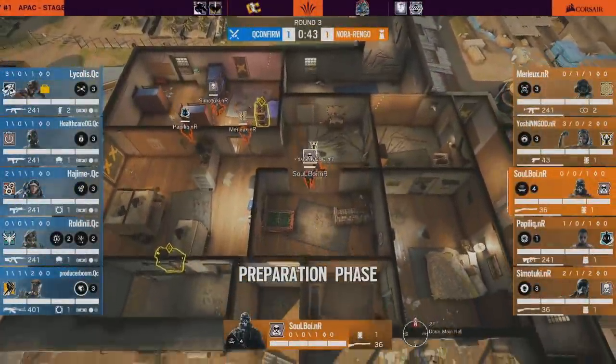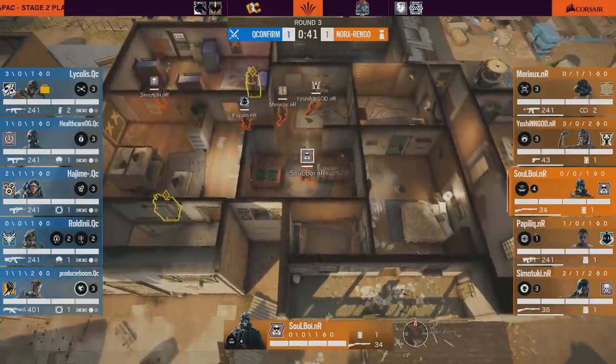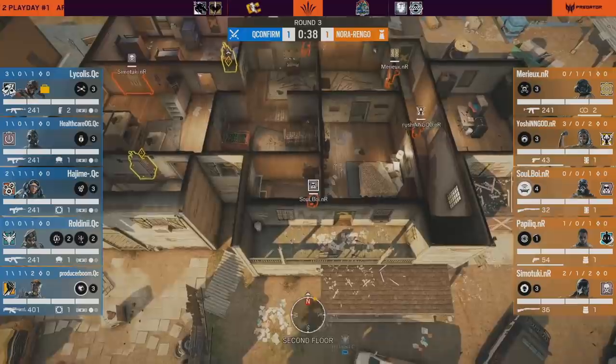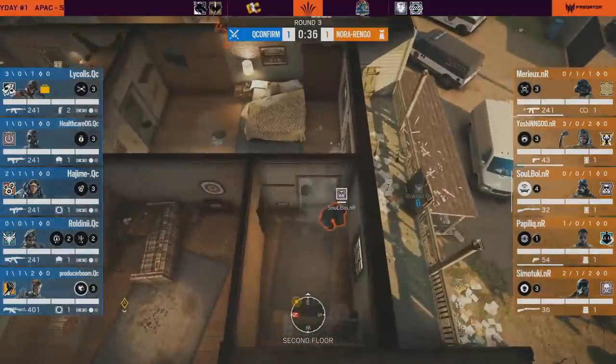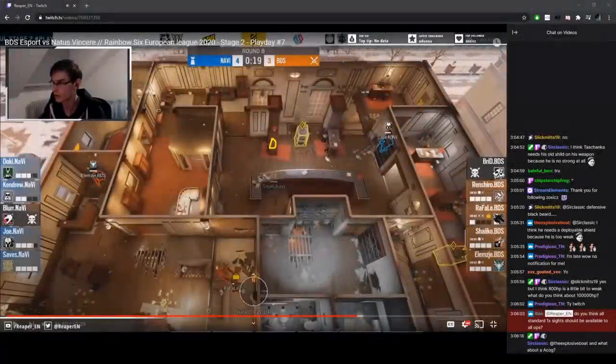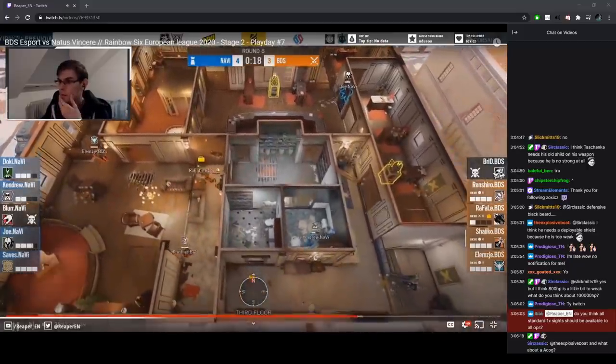I don't want to waste your time, so there won't be an intro. As you know, I'm always on the lookout for interesting strategies that I can show you guys, and I think I've found something really intriguing here. I'm talking about the closet extension when defending Kids and Games on Oregon. Before we get into that, if you're watching this within the first few hours after release, you can catch me live on stream right now, where I'm probably reviewing yesterday's Pro League games. Link is in the description.